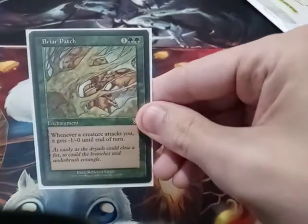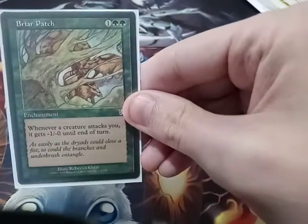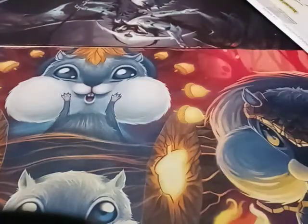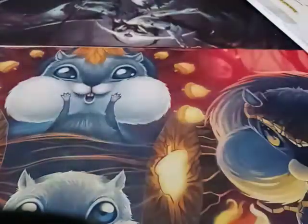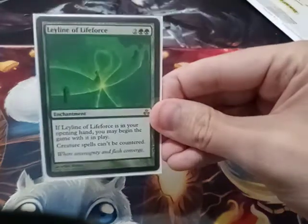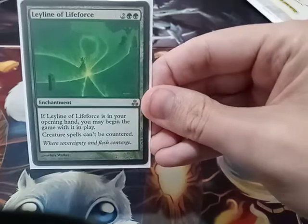Briar Patch — whenever a creature attacks you, it gets -1/-0 until end of turn. Rancor. Leyline of the Life Force — my creature spells cannot be countered.